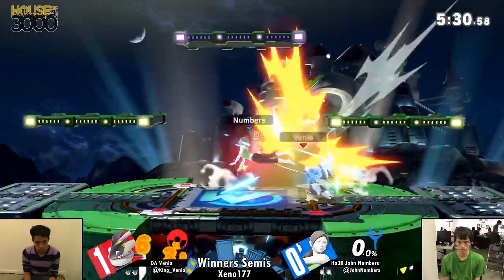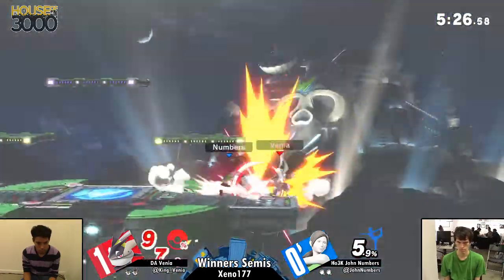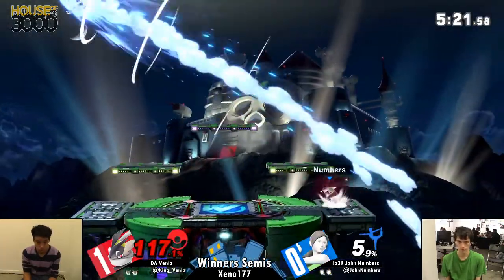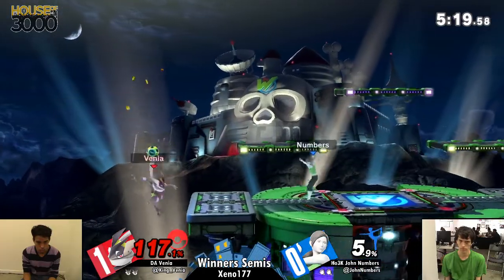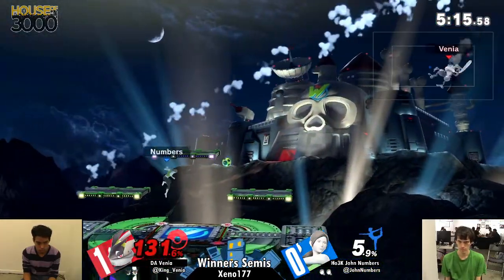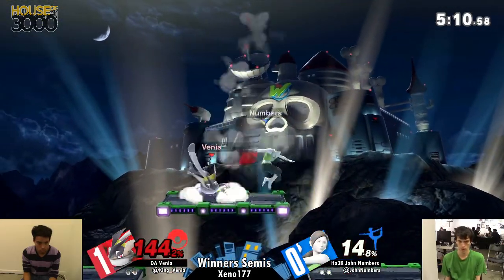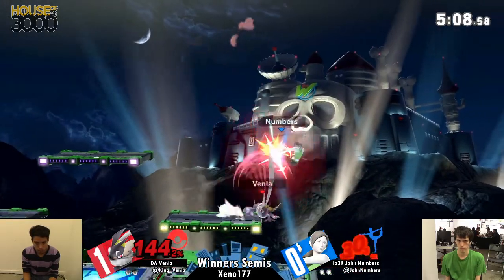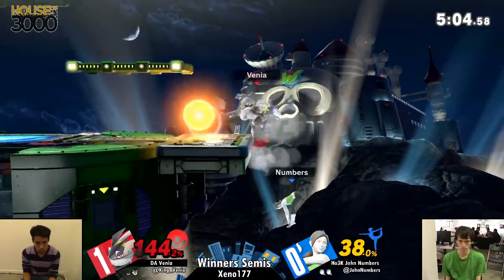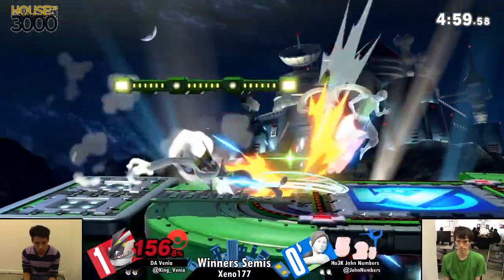John overextended in the middle of Battlefield and somehow ended up getting — what was that, F-Smash at like the top platform? Another solid hit from Numbers, but not quite solid enough to actually finish the job. And if you're Numbers, you don't want to give Venia that one hit. Look at how much mileage he got off of that one tiny, sloppy error that John had.